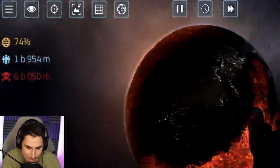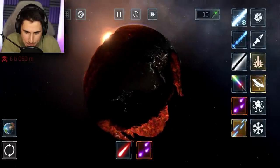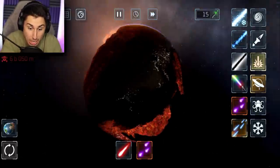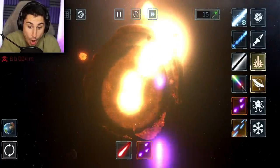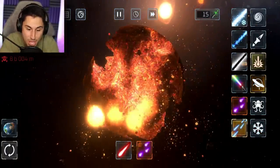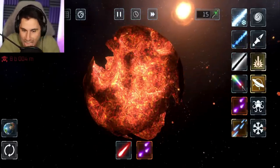Everybody is not dead on Planet Earth — there are 1.9 billion people still alive. This planet is so destroyed I can't even tell what's left — is that the bottom part of Africa and Western Europe? I'm going to fire. Every time I click, it fires three lasers at the same time. Wow, you can completely destroy the planet with those. Now everybody's dead — all 8 billion people do not exist anymore.